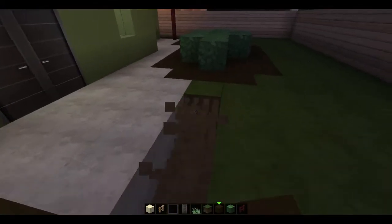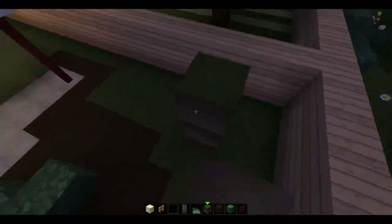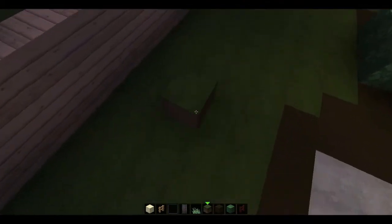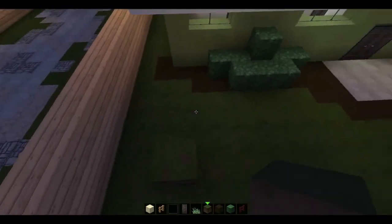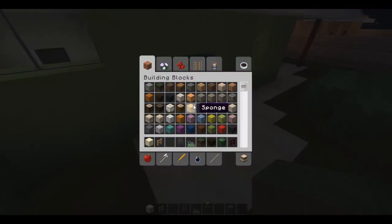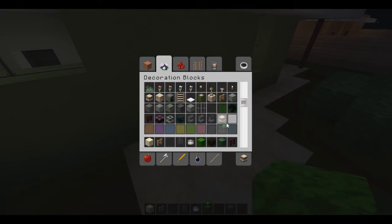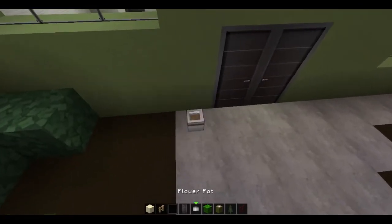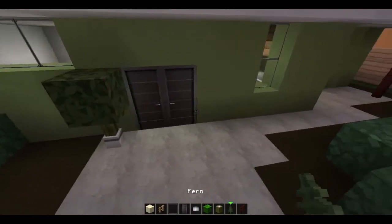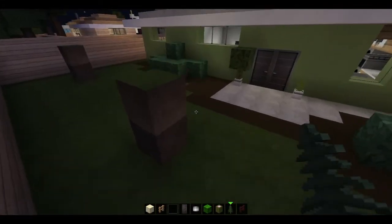And we'll put some around the patio too. We'll go ahead and put in some trees, and actually I think I should put in some potted plants on the patio too. So let me make these little towers here, then I'll go ahead and grab some snow — we'll go with oak leaves. And a flower pot. And a cactus. Then there would be a fern too. I want this on this side and the fern on the other side. So that's nice.